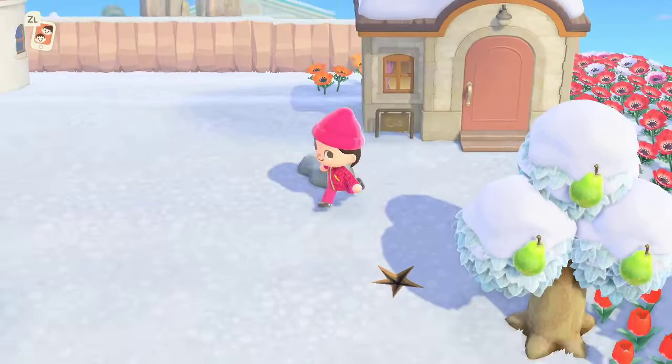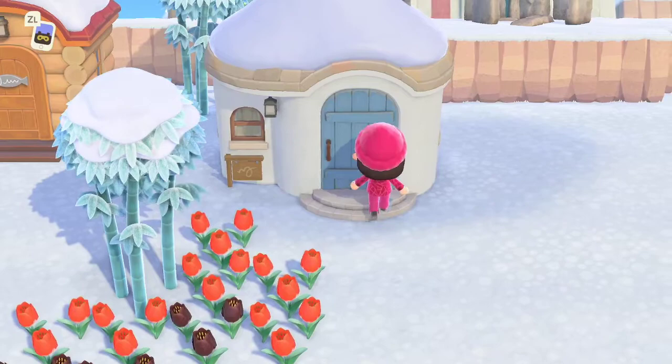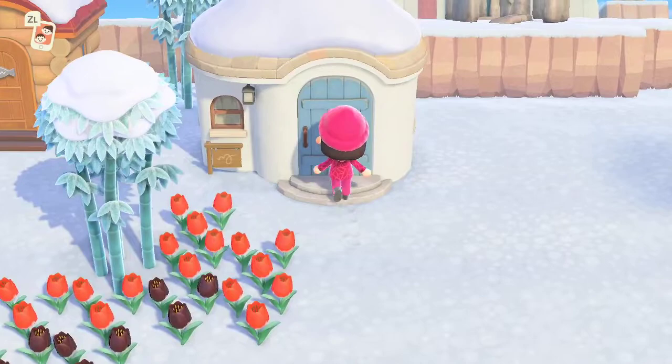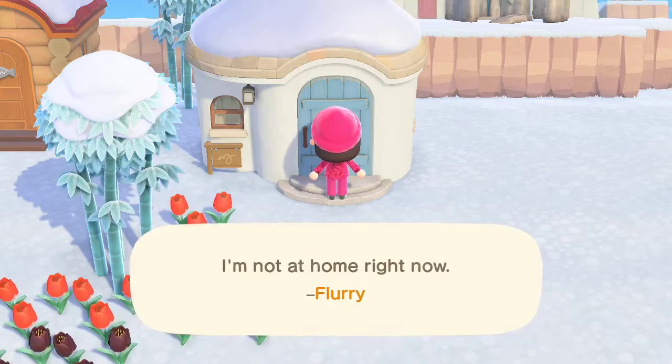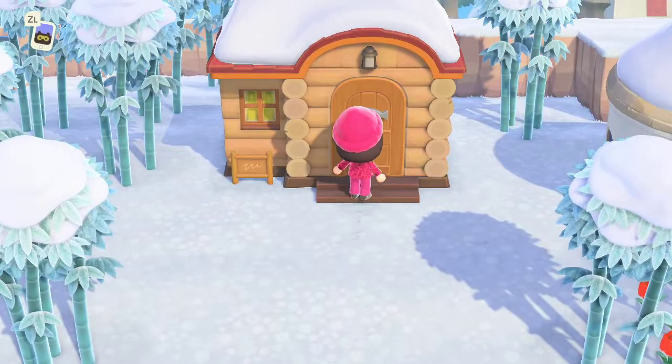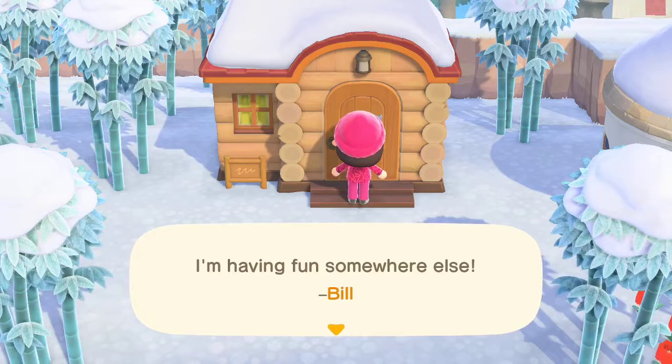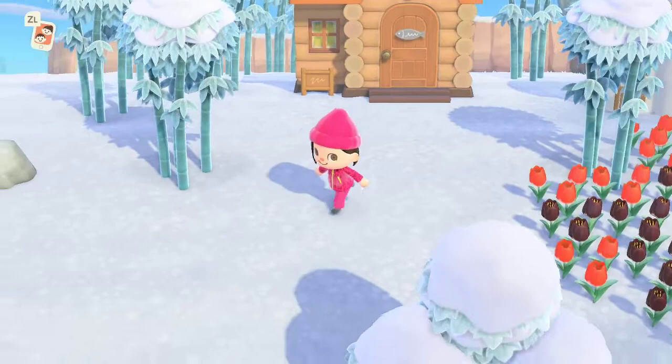My next resident over here — I have to look at my map to know who it is. We are visiting Flurry. I just saw Flurry earlier — let's see if she is home. Nope, not home right now. At least she's not out snacking — a little furry fat ball she is. Bill — what you up to? I know Bill's house because it's the log cabin. He's probably out there making those other residents work out.